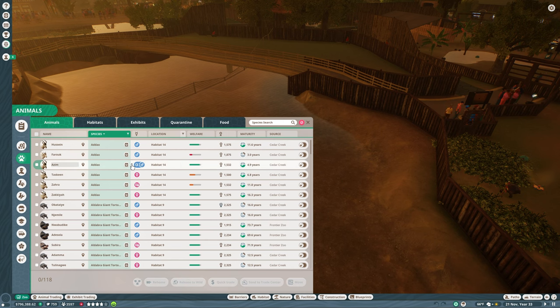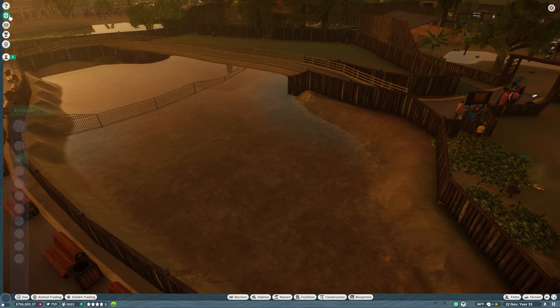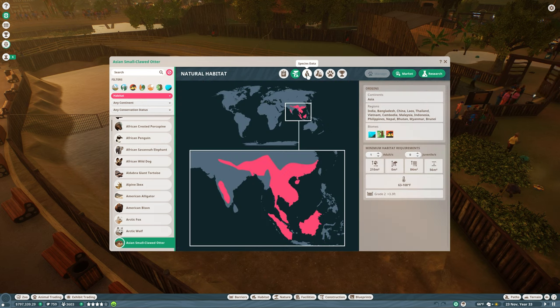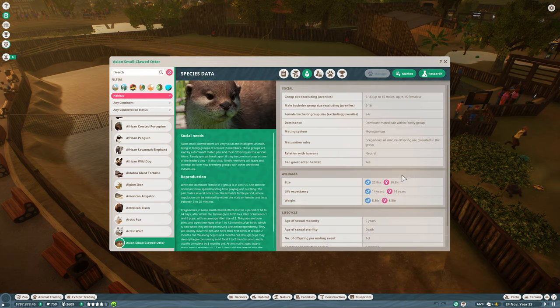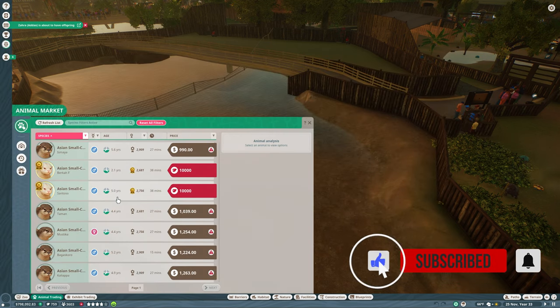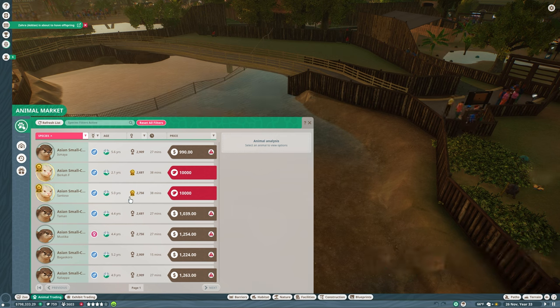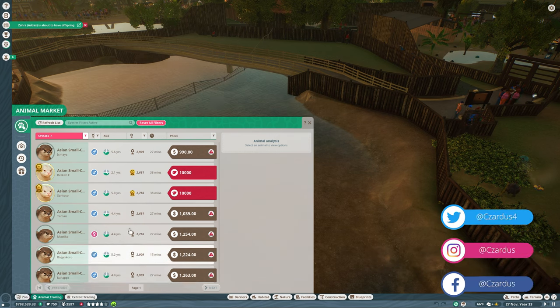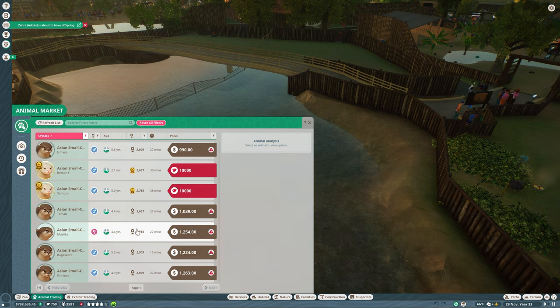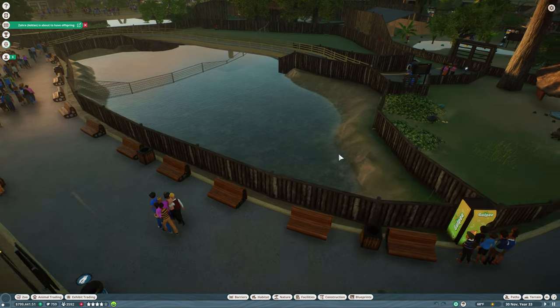Coming into animals - I want Zoopedia. If we do the otters, we can get them in here, and that is the plan. We're going to go to market. We're saving up for more primates, but they take a ton of conservation credits. So we are going to focus on getting otters, which we can get for money, and that should be pretty easy. I think we'll put them in here.